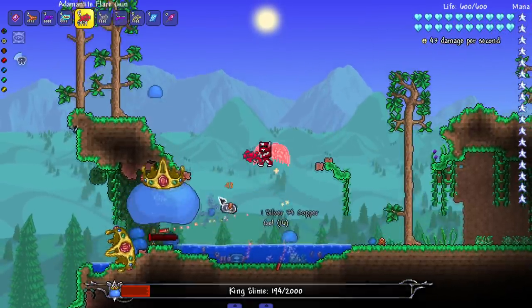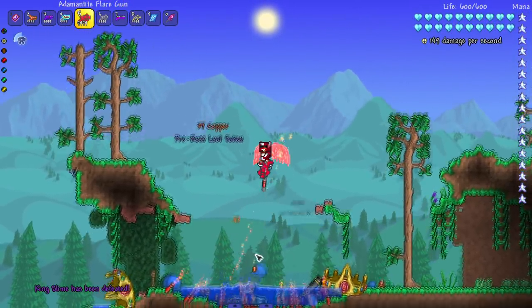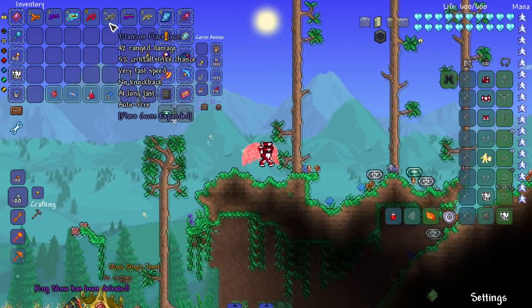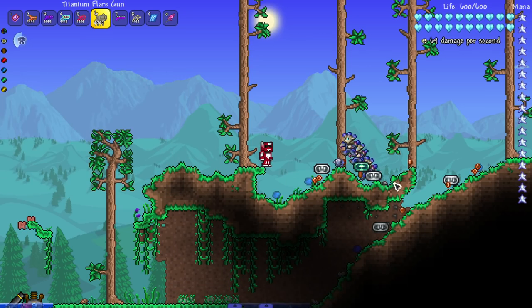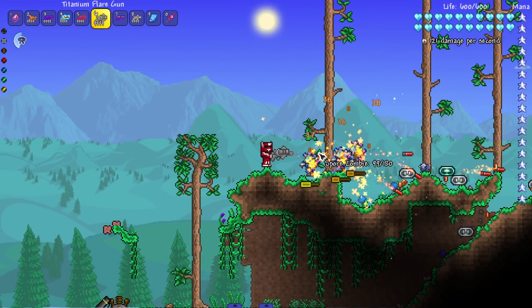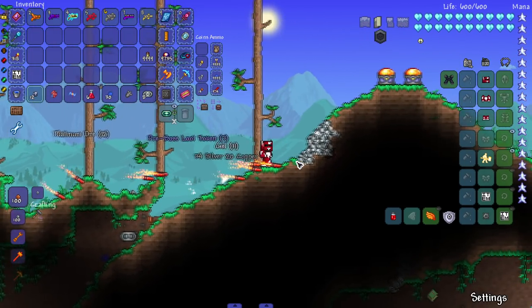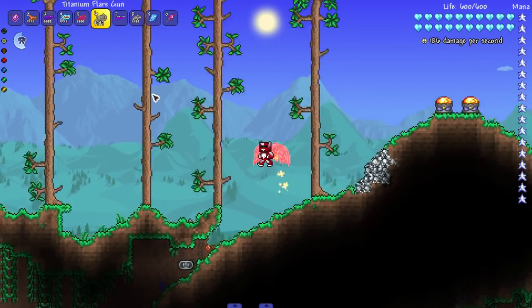Next up we got the Adamantite and Titanium flare guns — these have auto fire. I have Omni Swing installed so everything's always auto fire for me, but if you don't have Omni Swing installed and you like clicking a lot in Terraria, there you go — these things have auto fire. Honestly, auto fire is always a good addition. I think there should be a whole mechanic in vanilla Terraria of auto swing for people that have wrist problems.